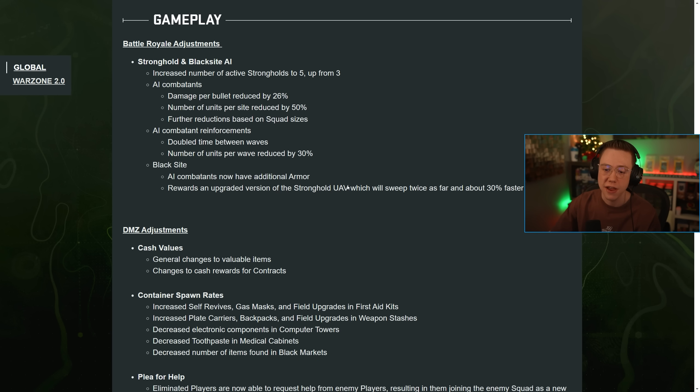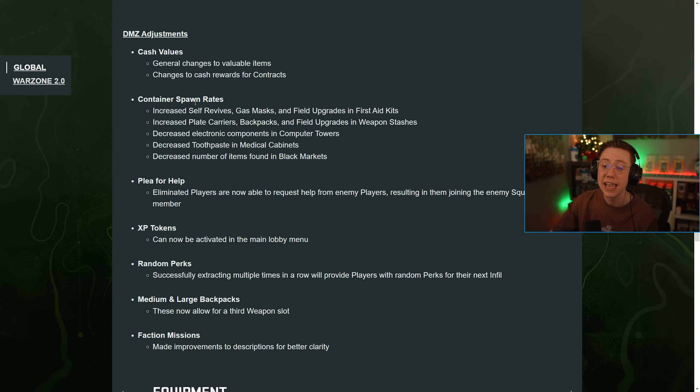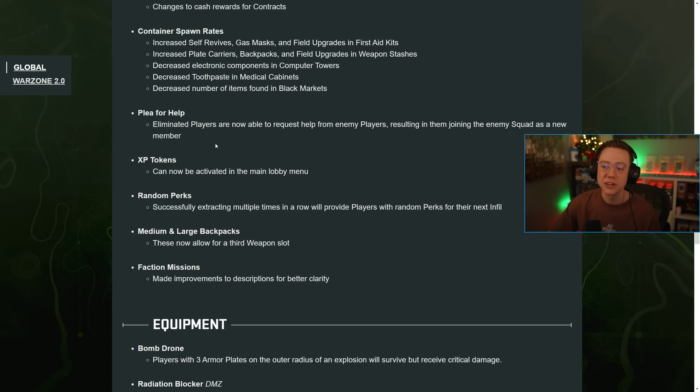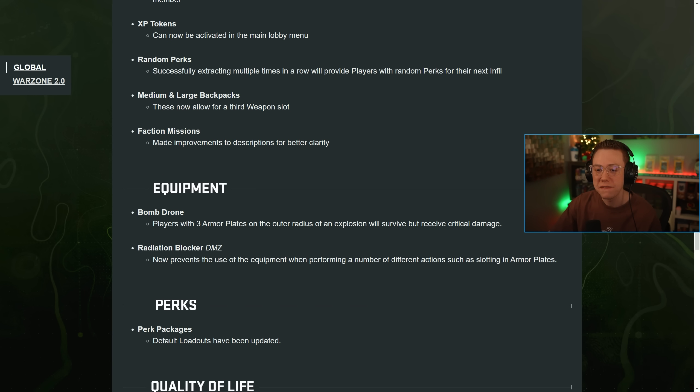For DMZ adjustments: general changes to cash values for valuable items, changes to cash rewards for contracts, increased container spawn rates for self-revives, gas masks, field upgrades, plate carriers, backpacks, and field upgrades in weapon stashes. They decreased electronic components in computer towers, toothpaste in medical cabinets, and items found in black markets. Eliminated players can now request help from enemy players, resulting in them joining the enemy team as a new member. XP tokens can now be activated in the lobby menu. Successfully extracting multiple times in a row will provide players with random perks for their next infill.